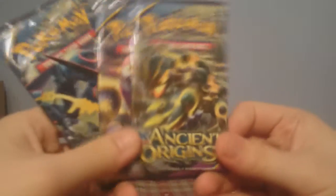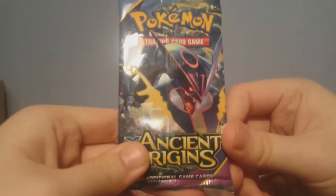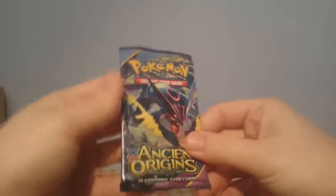We have three packs. We have a shiny Primal Groudon by the looks of it, a Hoopa, and a shiny Mega Rayquaza. And we shall start with the pin blister — the shiny Mega Rayquaza pack.